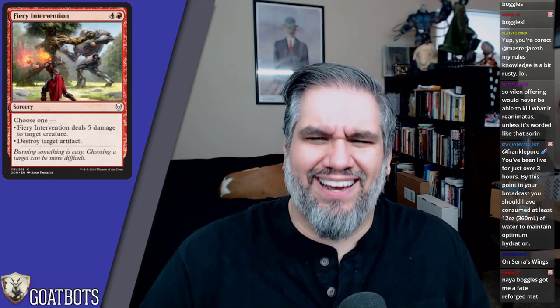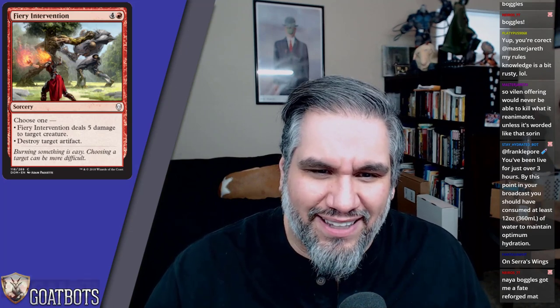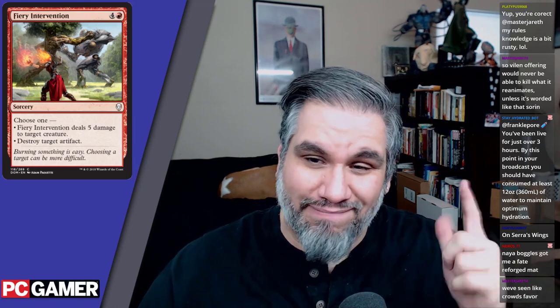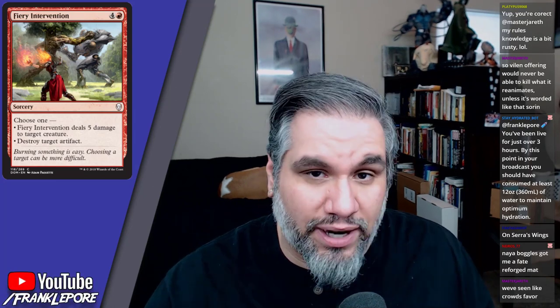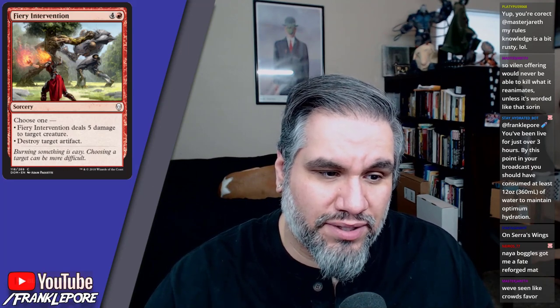Fiery Intervention — there's a robot in a tree fighting. This art is fantastic. Adam Paquette, I'm a big fan. Fiery Intervention is five mana, choose one: deal five damage to target creature, or destroy target artifact. This card's great — a little expensive for constructed, but you will always play this in your limited decks, one hundred percent.